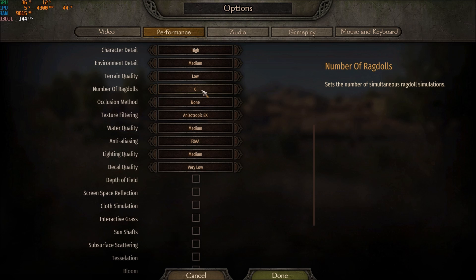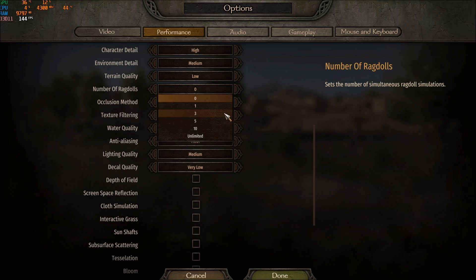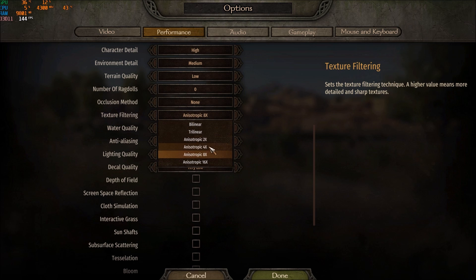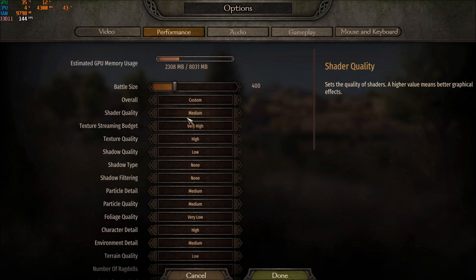Number of Ragdolls: if you have a really old CPU like an i3 or a Core 2, go with zero — it will help a lot. If you have a decent CPU like an i5, go with 5. Occlusion Method: set to none. Texture Filtering at 4x or 8x will help, though you'll need some free VRAM for that.